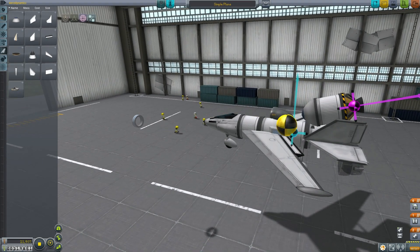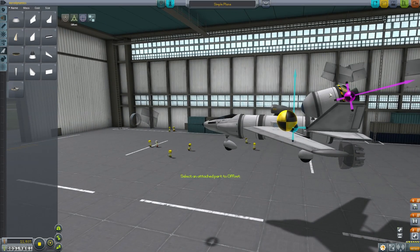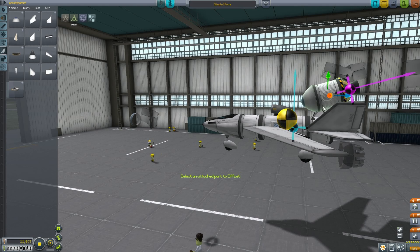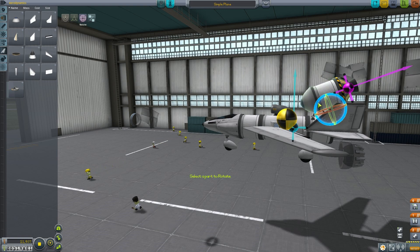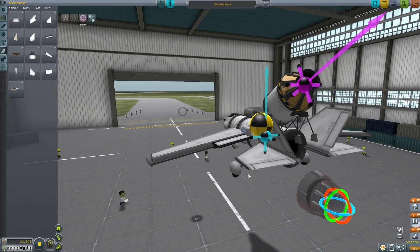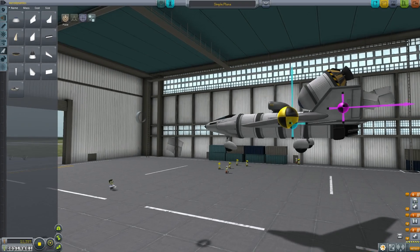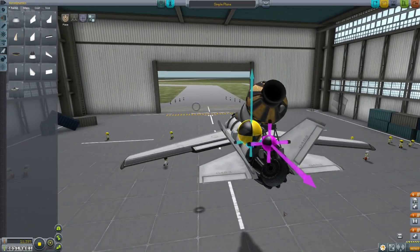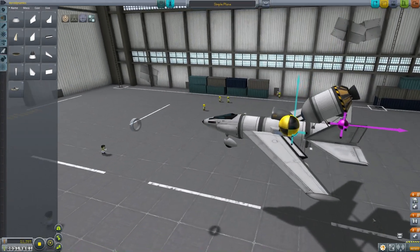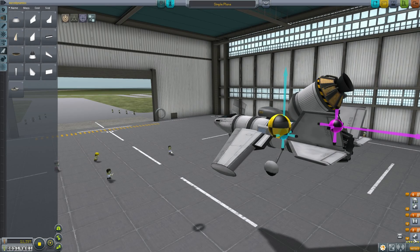I'm gonna adjust this. If you click on the angle snap, that gives you smoother control. Let's lift this up a little — we don't want it knocking straight into the object. Another little rotation here, just trying to get it as close as possible. That's gonna work pretty well. Now we just need to attach this engine again and we have all the stuff in one place for testing. Whether we'll be able to test this successfully is a major question — I'm not 100% sure this will work, but that's half the fun.